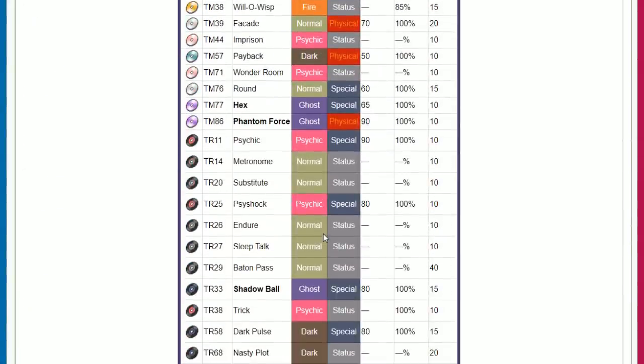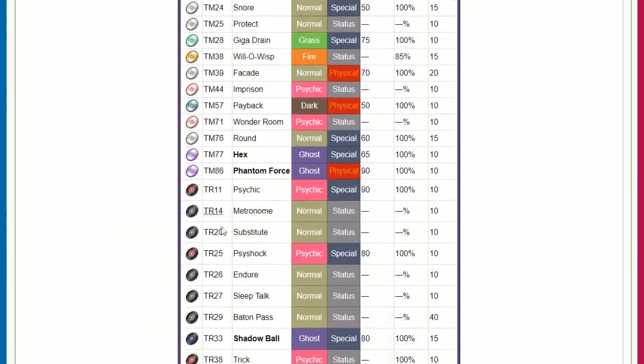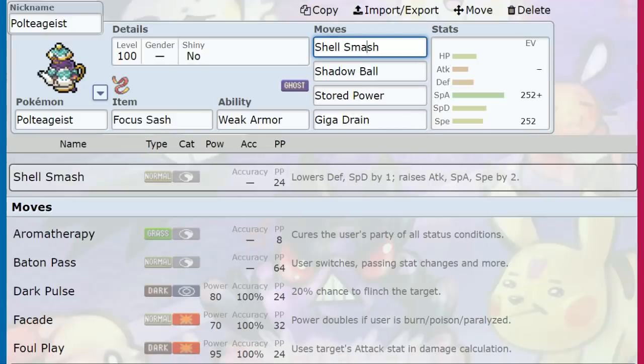Dark Pulse doesn't matter because we have Stored Power. There's also some other weird stuff that might work in doubles or some kind of synergistic setup for a non-Shell Smash Sweeper Poltegeist.